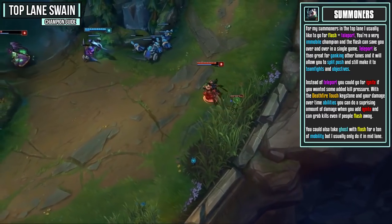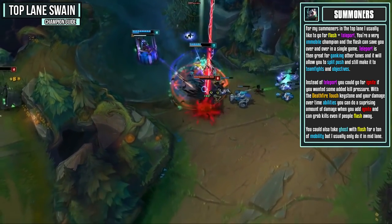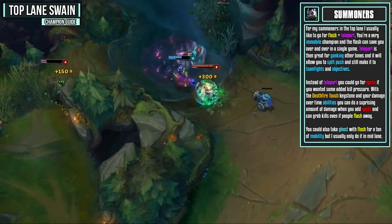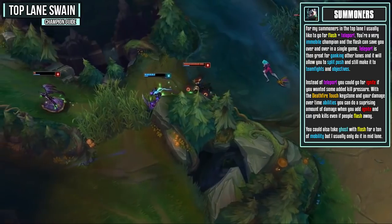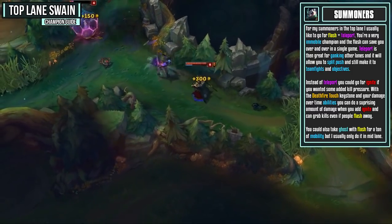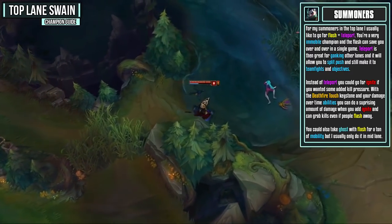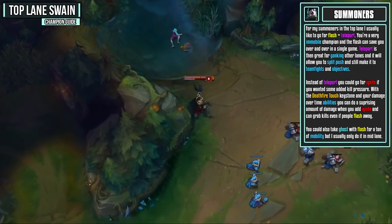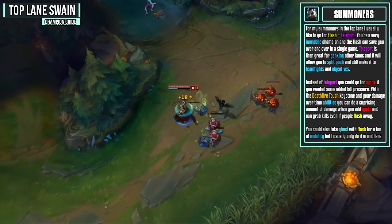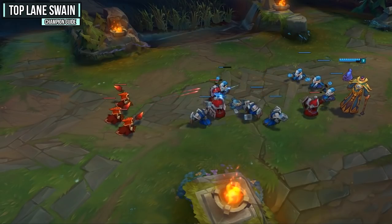For summoner spells in the top lane, I'll usually go Flash and Teleport. As we've touched on, you are a very immobile champion, and Flash will save you over and over in a single game. Teleport is great for ganking other lanes and allows you to split push and still make it to team fights and objectives. Instead of Teleport, you could go Ignite for added kill pressure — with Deathfire Touch and your DoT abilities you can do a surprising amount of damage and grab kills even if people flash away. Ghost is a decent alternative with Flash as well if you want more mobility, but I usually save that for mid lane.